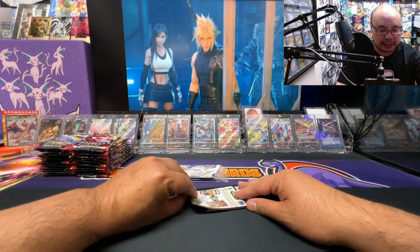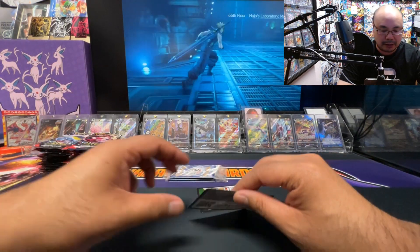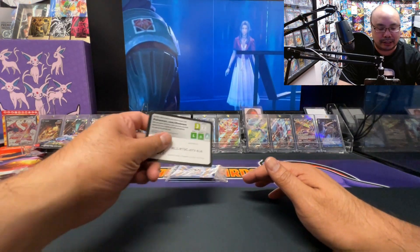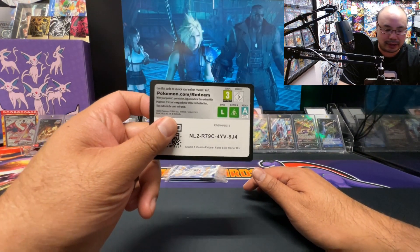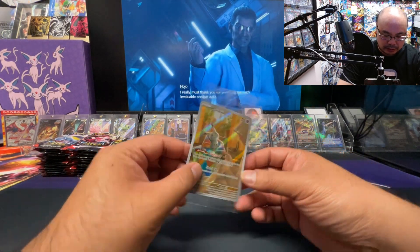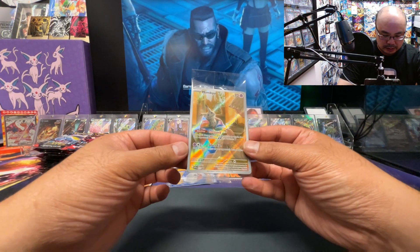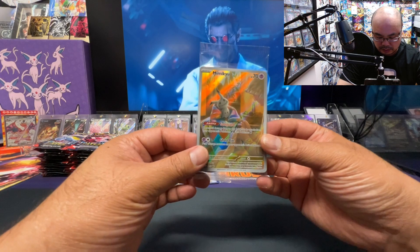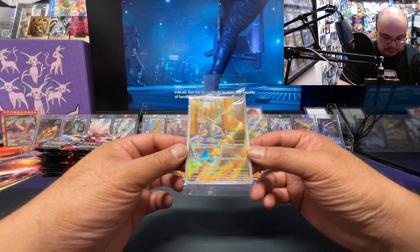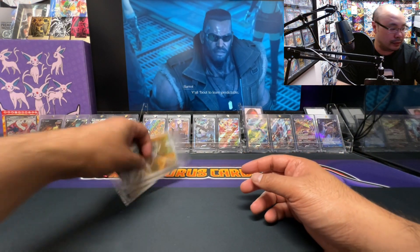Alright I'm back. Here are the code cards guys for each of the Paldean Fates ETBs. I'm sure you just get like sleeves, deck boxes, and stuff like that from it. And here are the promos. Zen Ring's not too bad — actually top heavy on that one. This one a little bit heavy on the right. And this one here, actually not too bad at all. Not bad for the centering on that one.